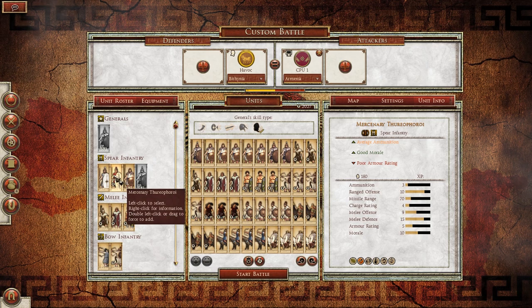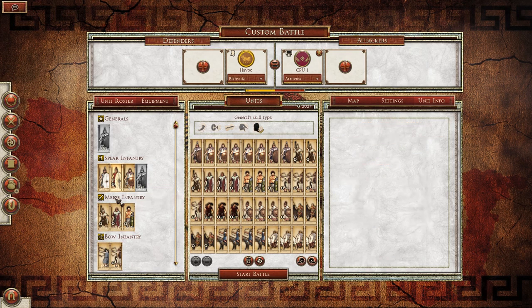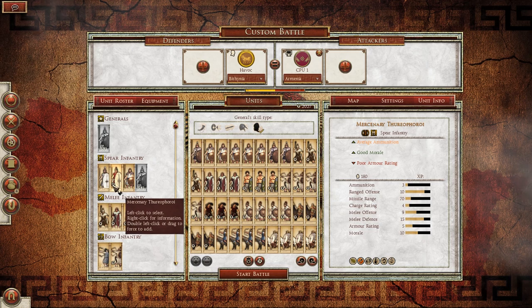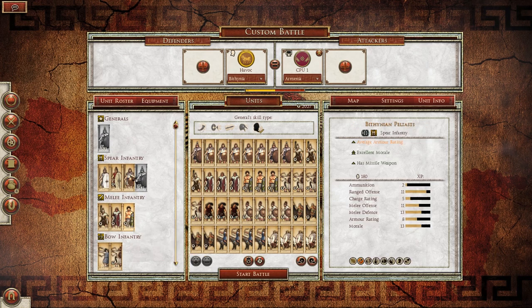Next to them are Mercenary Thurioi. They are going to be the exact replicas of their Bithynian counterparts, with the exception that these guys cost four more talents. I do believe this little sigil here means that they are mercenary units, and we will get to that in just a second.